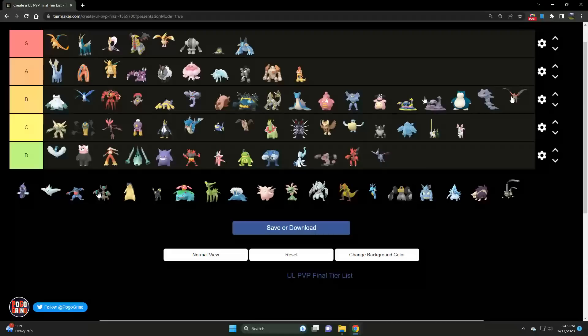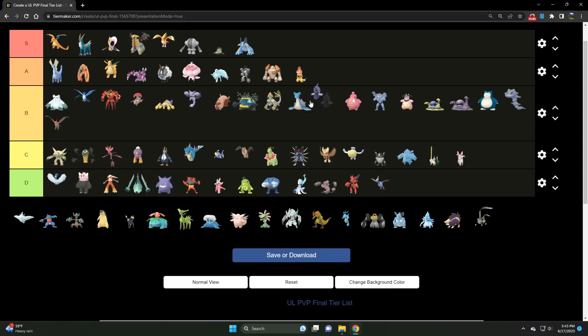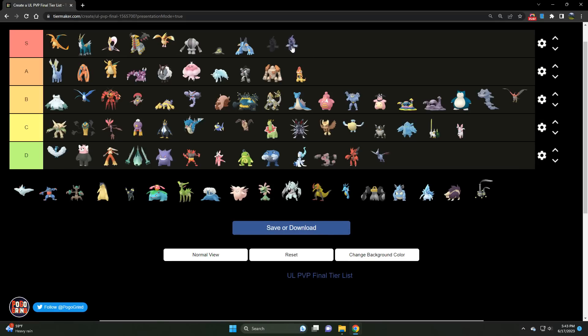Moving on to Tapu Fini — floats between S and A tier. I'll go ahead and say A tier. It's very good, very strong, and a solid Pokémon for sure.